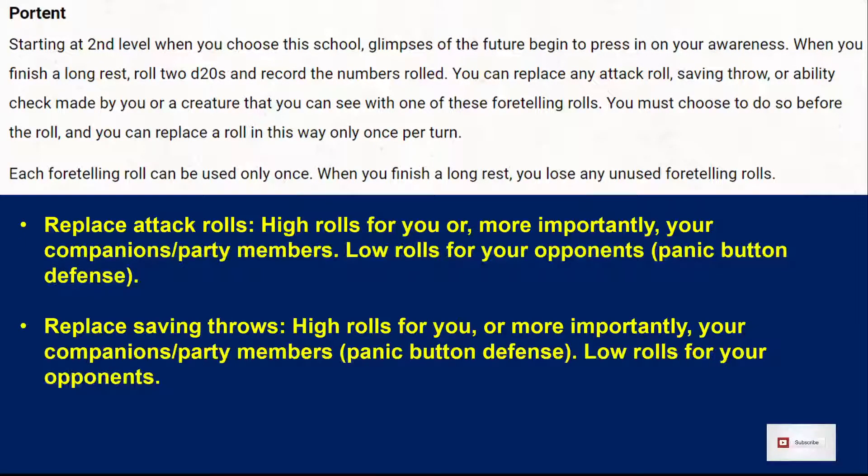So, it's called Portent. You get it at second level. When you get this, you get to glimpse the future. Whenever you finish a long rest, you roll two d20s and record those numbers. You want really high numbers or really low numbers, because you can replace any attack roll, saving throw, or ability check made by you or a creature that you can see. You have to do this before they roll, and you can only do it once per turn. You have to do another long rest before you get the use of this back, and any unused uses are gone.